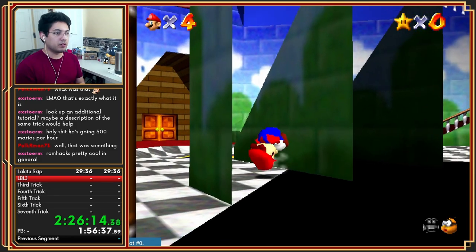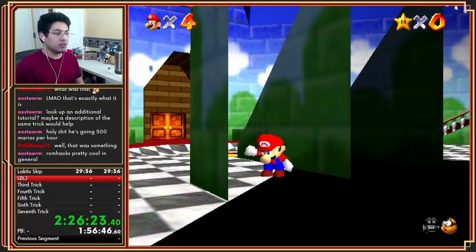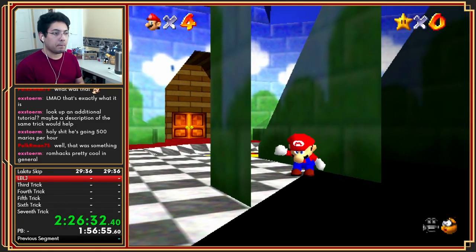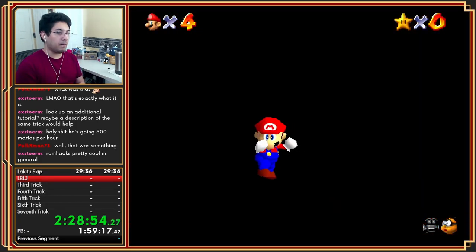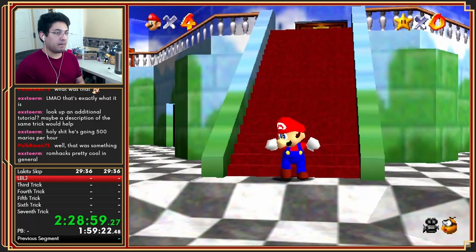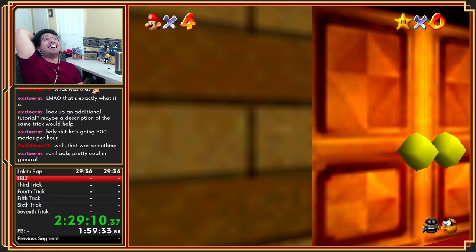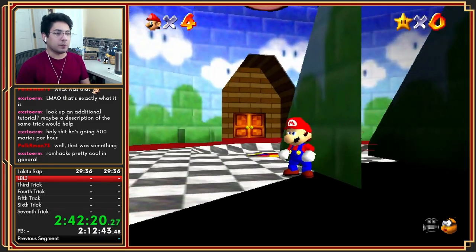Trying to be a little more gentle on the controller — I don't want to give myself a purple tunnel from gripping it with the strength of 20 monkeys. Monkeys are the root cause of purple tunnels. I wonder how long it took someone already proficient at this game to learn a hard trick like this.